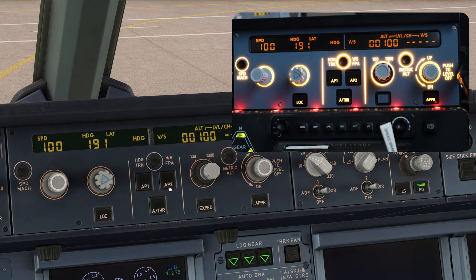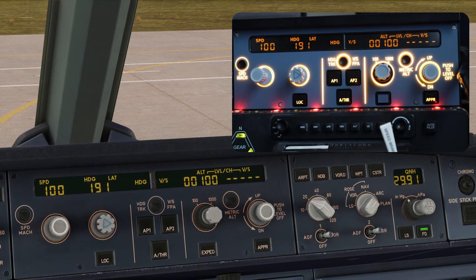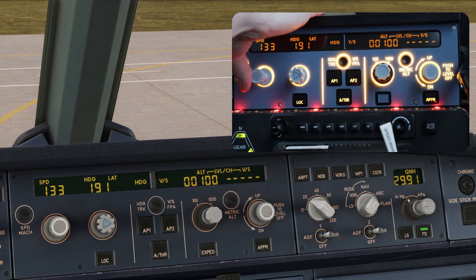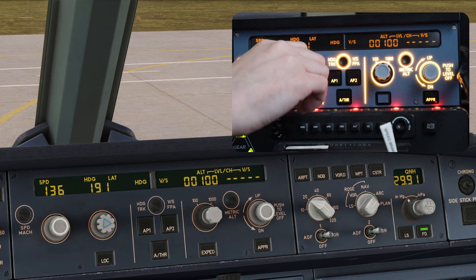Everything you do on the panel is instantly recognized within the sim. I'll zoom into the panel here so you can see it. The switches use push-pull mechanics — they have push and pull switches. For example with the speed knob, I can twist it and you can see it changing in the sim instantly. Push forward and it goes to managed speed; pull it out and it goes to user-defined speed.